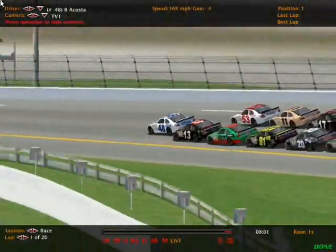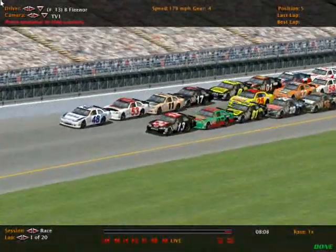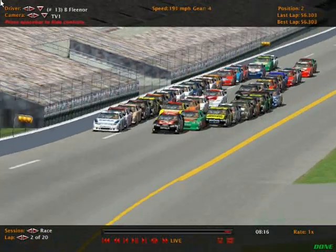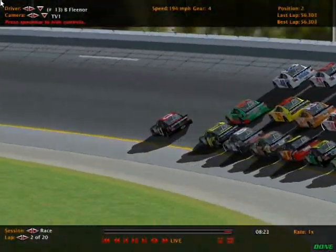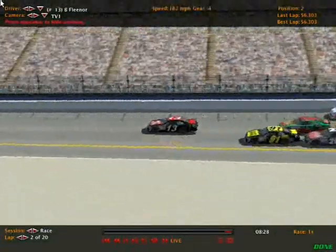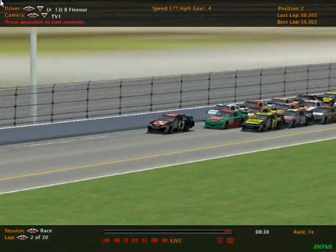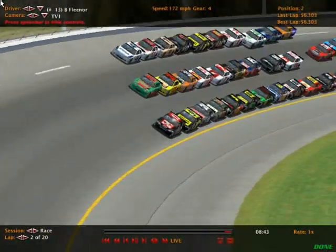Ryan Acosta with the lead, but here comes Brian Fleener to the inside line. He'll try and take the top spot with help from Bob Fergus and Brad Anamia. Brad Anamia trying to find his teammate Jake Rogers. Both those drivers running for Rogers and Anamia Motorsports. Three by three by three by three, all behind Brian Fleener. This track here at Daytona must have some good grip for them to run through the turns like that. Look at this gaggle of cars behind the KFC Chevrolet of Brian Fleener. Fleener going to come down and block Brad Anamia — good move there by Fleener.